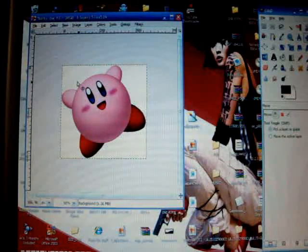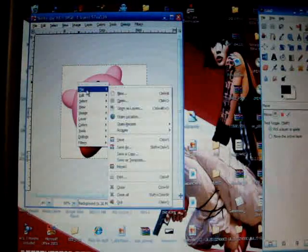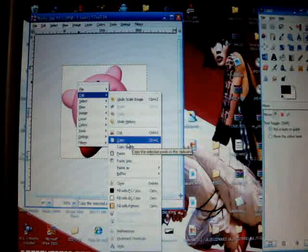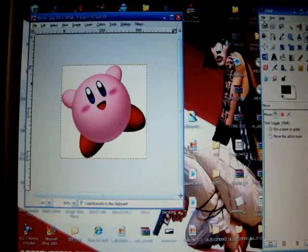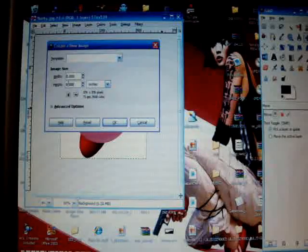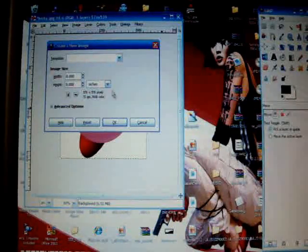What you need to do is right-click, go to Edit, and go to Copy. Then over here in File, go to New. Make a width of 8 and a height of 8, make your unit inches, and click OK.